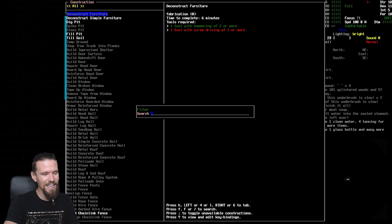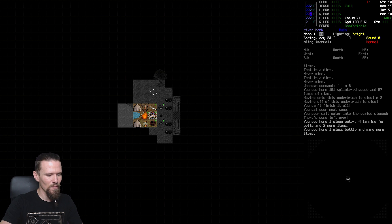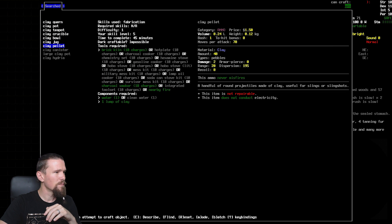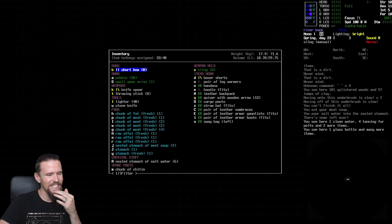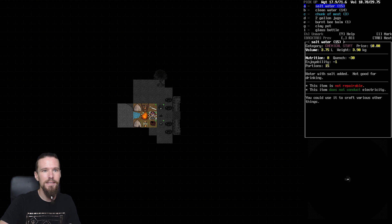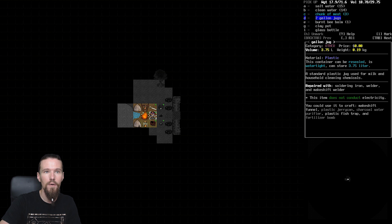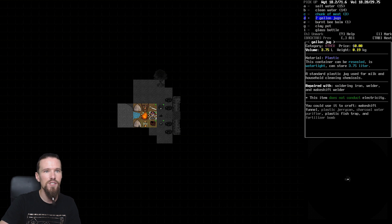We have six salt water but we probably need more than that. Looks like we need 15 and we only have six, so we need more. Let's check if anything survived the fire - we have a clay pot that can store two liters, and we actually have some gallon jugs that made it too. Excellent! We'll take the gallon jugs and go fill those up as well.